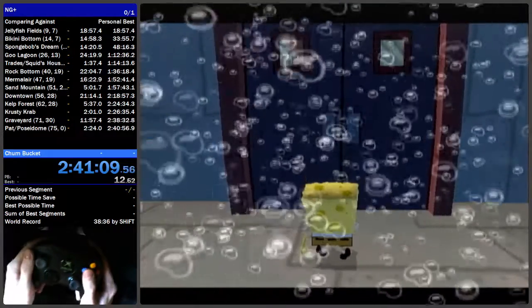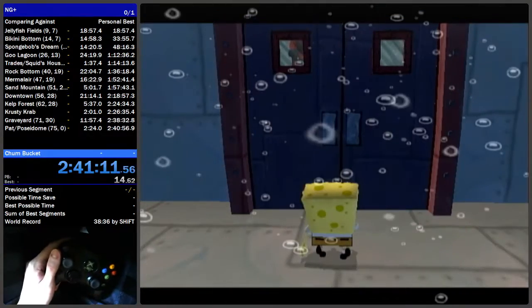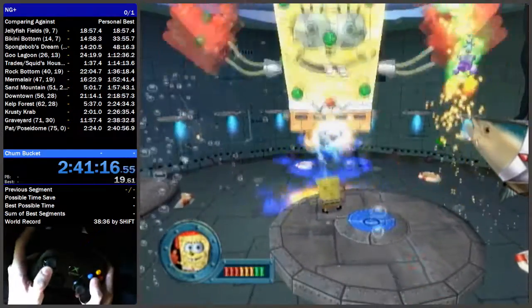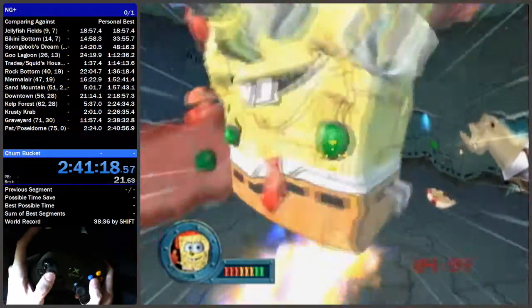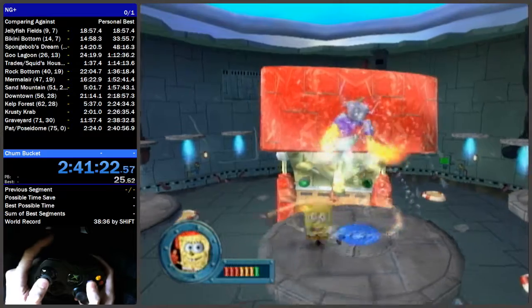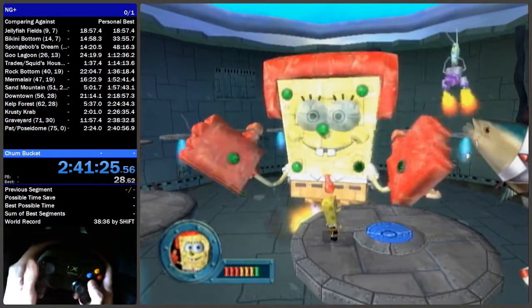I'm gonna go over the fast strat for this because I don't think it's that hard. Just turn to the side. Detonate your cruise bubble when you see him starting his swing so you can get the side hit on his glove. And it's really fast.